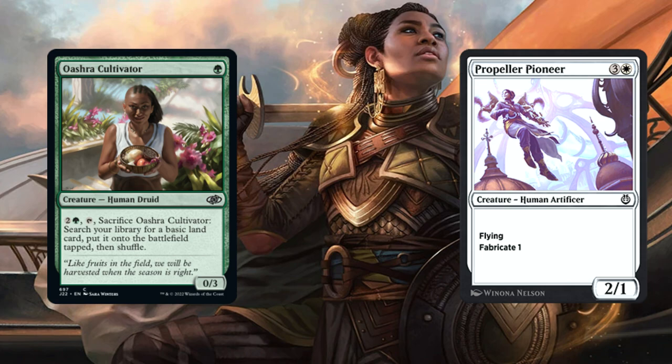Next, Oesha Cultivator and Propeller Pioneer. For the Cultivator, you're able to add one to the field — it's a 0/3, but you can sacrifice it by paying 3 to find one basic land and shuffle your library. For the Pioneer, it has flying and Fabricate 1, which allows you to either put a +1/+1 counter on a target creature or make a 1/1 Servo token. Either way, it gives more power to the field.